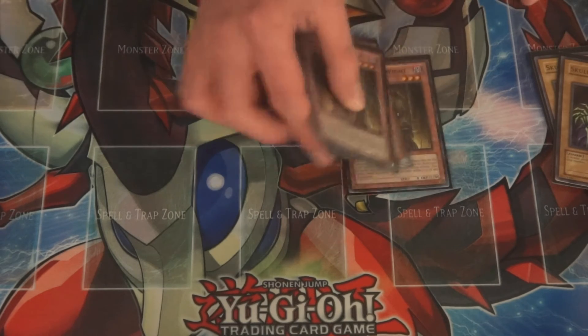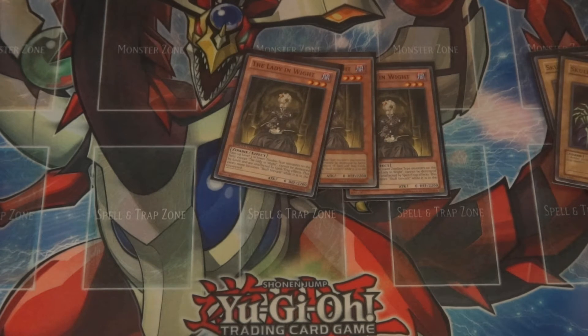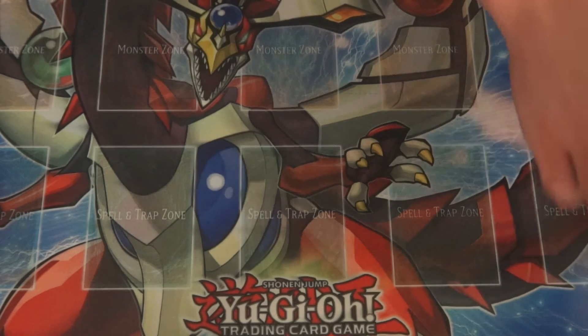Next is Lady in White — 2200 Defense, great defender, 3-Star. Her effect protects level 3 and lower zombies besides herself from being destroyed by battle as well as Spell and Trap effects. Also, every card you've seen so far is considered Skull Servant in the Grave.